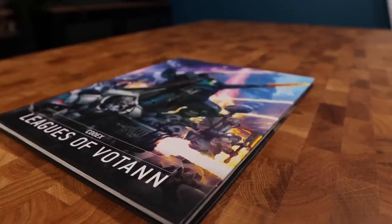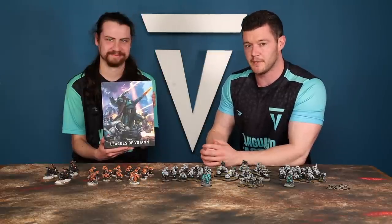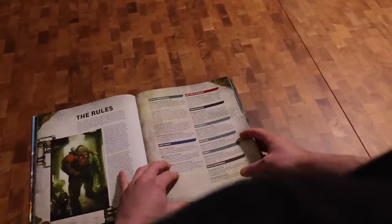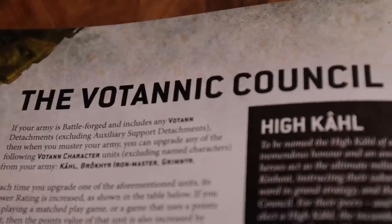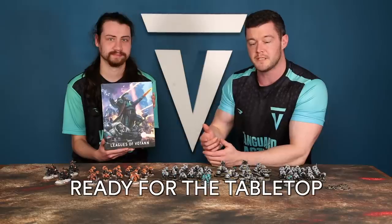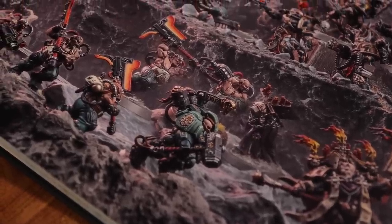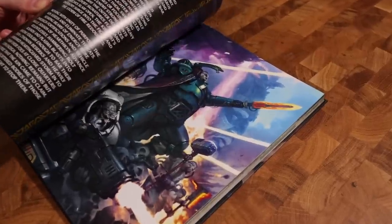They're finally here — the brand new Leagues of Votan, a brand new army from Games Workshop for Warhammer 40,000. We're going to be covering your complete guide to this brand new codex, covering absolutely everything there is to know about all of the army rules to get your army ready for the tabletop. And if you're playing against this army, you'll have a really good understanding of what to expect your opponent to bring. So Michael, where are we going to start first with this codex?